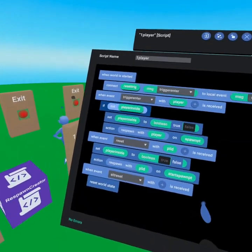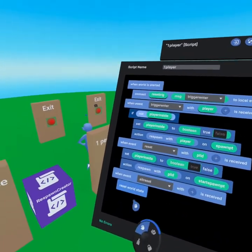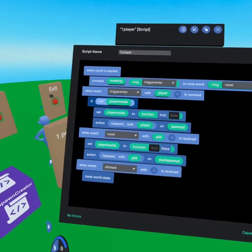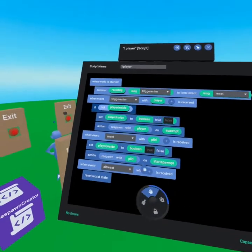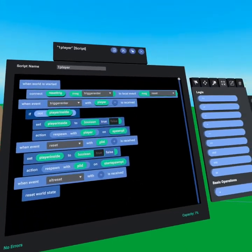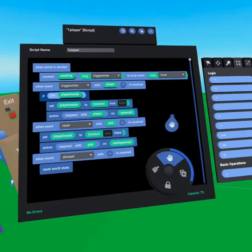There's an alternative way to do this called the alternate reset, where you reset the world state. It's important that you don't reset the world state until you have respawned the player back to the beginning, otherwise they'll be stuck inside. Having full control of when the boolean is changed and where the player is respawned can be very valuable. But if you're making an escape room, reset world state might be your best friend.